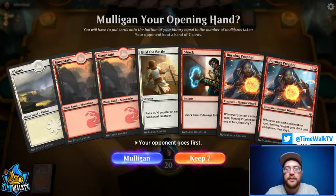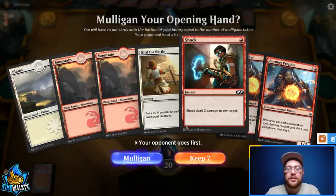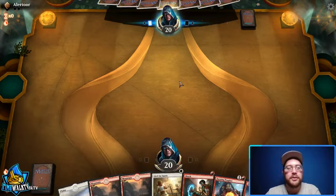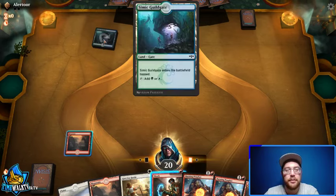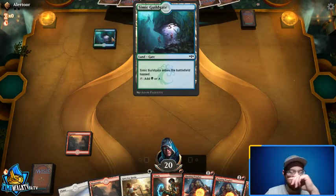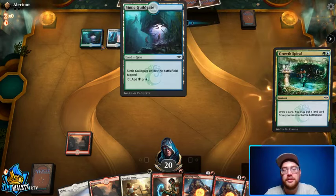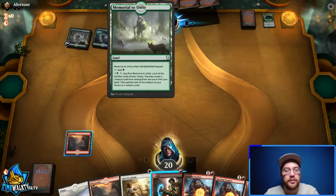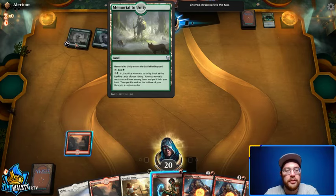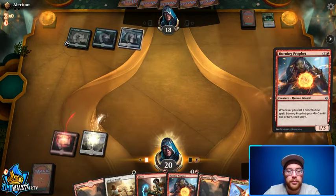We're back for round two, match two. Looking at our hand: Gird for Battle, Shock, and double Burning Prophet. We can go Burning Prophet into Burning Prophet into Gird for Battle and swing for a bunch. We could also play Mountain and pass, holding up Shock in case they play something. Looks like they have a Simic Guildgate — possibly Bant Scapeshift, since Gates are usually with the Scapeshift deck. That's what it looks like — maybe we'll see a Field of the Dead or something. In the meantime, we'll play our Burning Prophet and pass the turn.